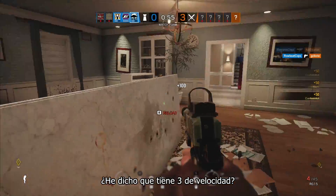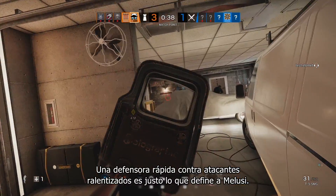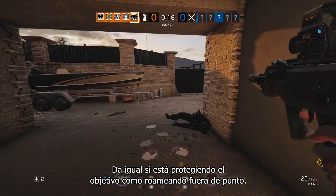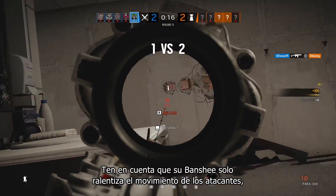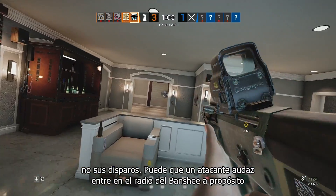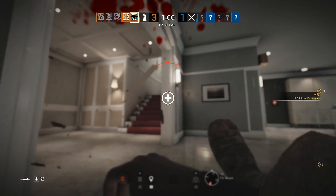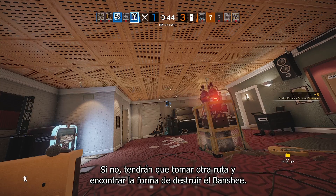Did I mention she's a 3-speed? A fast defender against slowed attackers is just the matchup that Malusi wants, whether she's protecting the objective or roaming off-site. Note that her Banshee device only slows attacker movement, not their aim, so bold attackers might step into the Banshee radius on purpose to lure Malusi out for a duel. Otherwise, they'll need to take another route or find a way to destroy the Banshee.